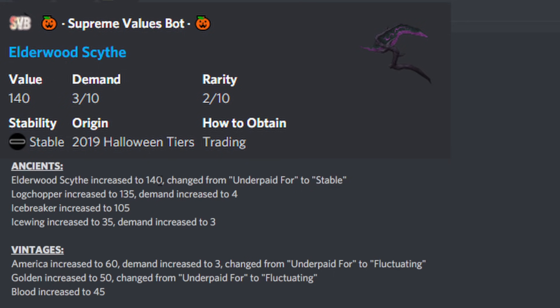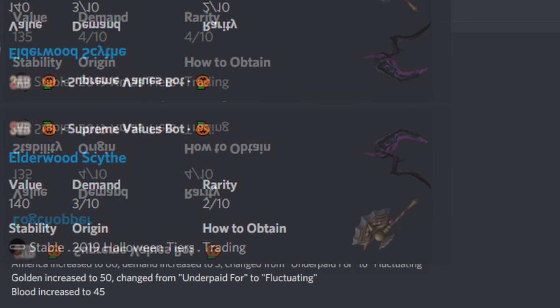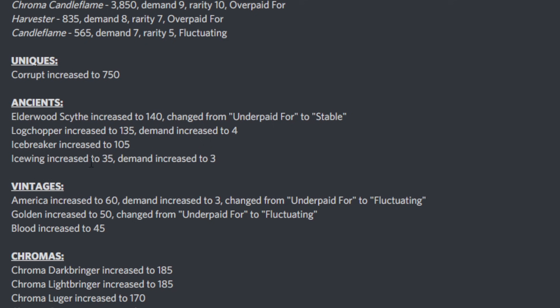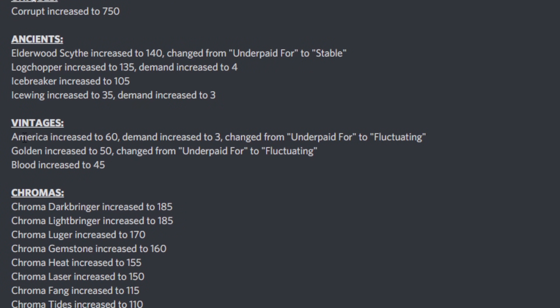Moving on to ancients: Elderwood Scythe has increased to 140 and it's no longer underpaid — it's stable. Elderwood Scythe has recovered, which I saw coming, similar to how Candy Set recovered. Log Chopper has increased to 135 and its demand is up as well, so it's still doing really well. Icebreaker has also increased and Icewing has increased with its demand gone up. Every ancient except Halo Scythe and Batwing has actually increased, which is great to see after they'd been dropping a lot in previous updates.